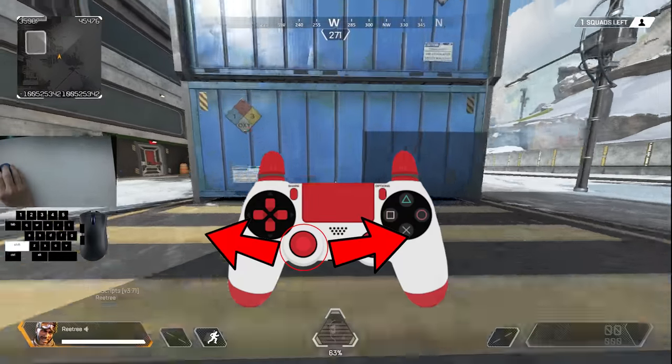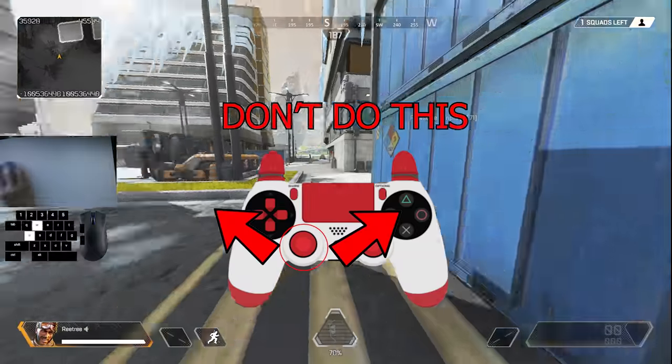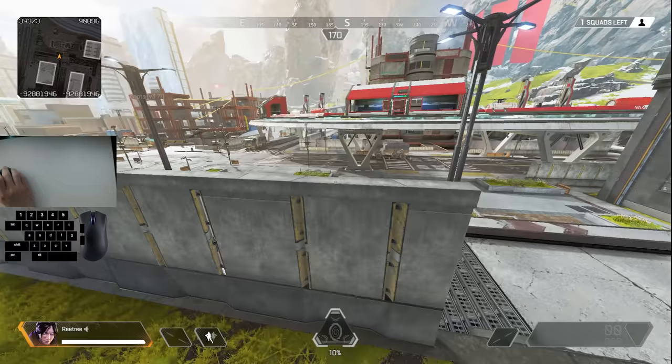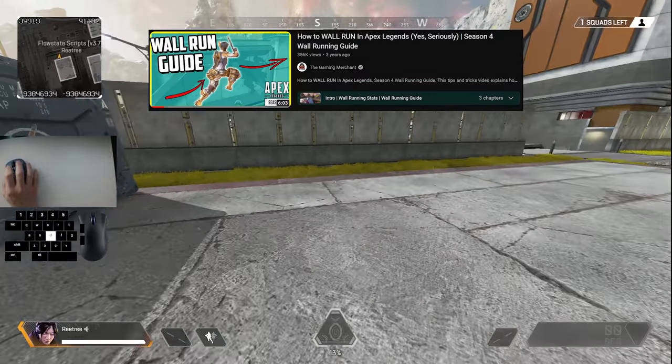You could probably get away with weird angles like 91 degrees, but if you have too much of a forward input on your analog stick, you will fail the wall bounce. If you struggle with this, the Gaming Merchant has a really good guide on wall running, which is essentially what this is.